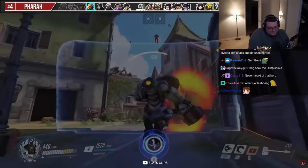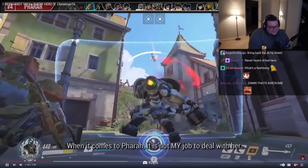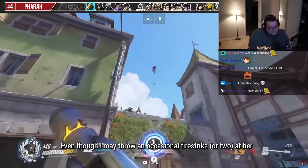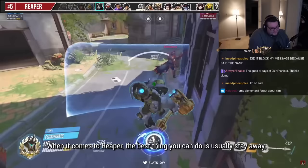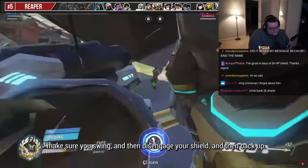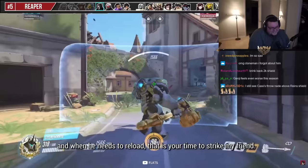'The Pharah - it is not my job to deal with her.' Oh my God, 2,000 HP shield! 'Even though I may throw an occasional fire strike or two at her, it is my hitscan's job to take her down for me. Make sure you are in the way to block the rockets though.' When it comes to Reaper, 'the best thing you can do is usually stay away. But if you find yourself in combat with him, make sure you swing, disengage your shield, and back up.' This is actually still good.